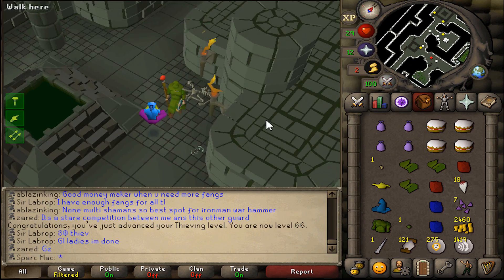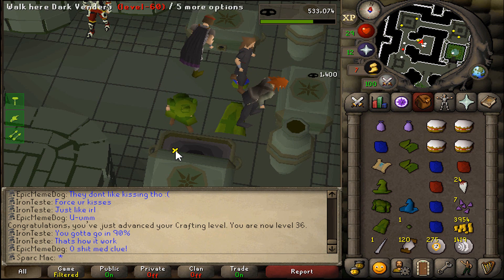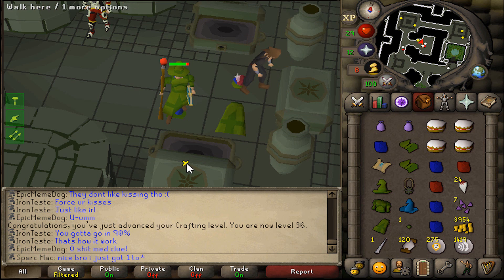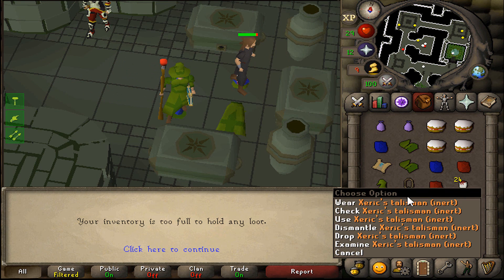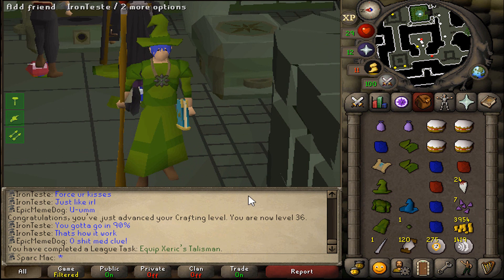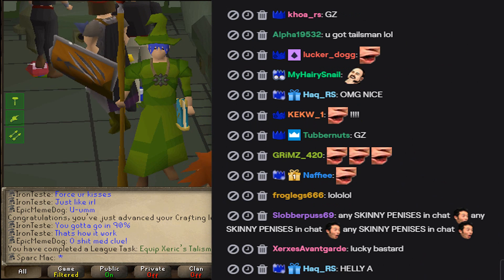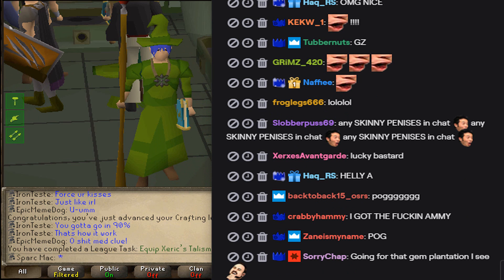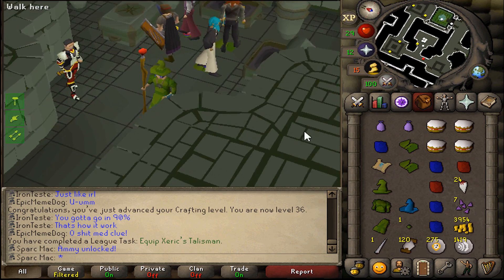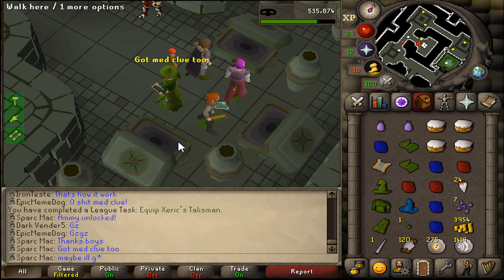A genie! It's been a while since I've gotten one of you. Oh, I just got a medium clue! Epic Meme Dog just got a medium clue too — oh, he just got teleported away. I got the Ammy! I got the Ammy! I wasn't even looking — I got the Ammy at level 66! Yes! Heck yes! Ammy unlocked! Got the medium clue too — maybe I'll get Rangers.